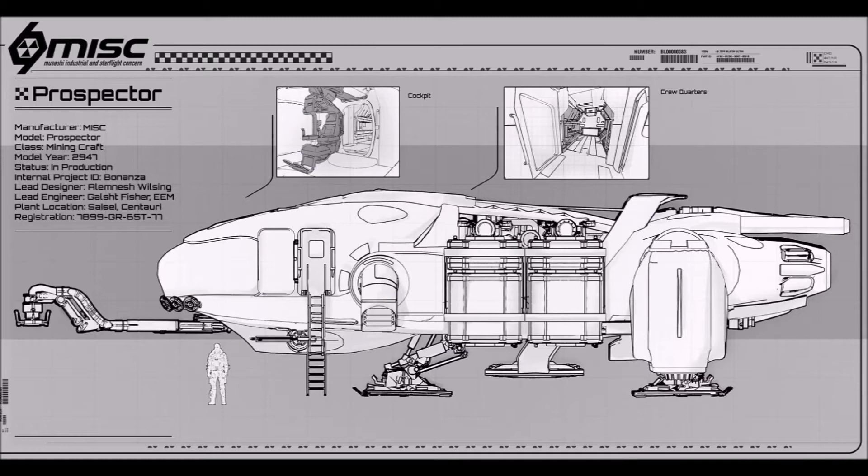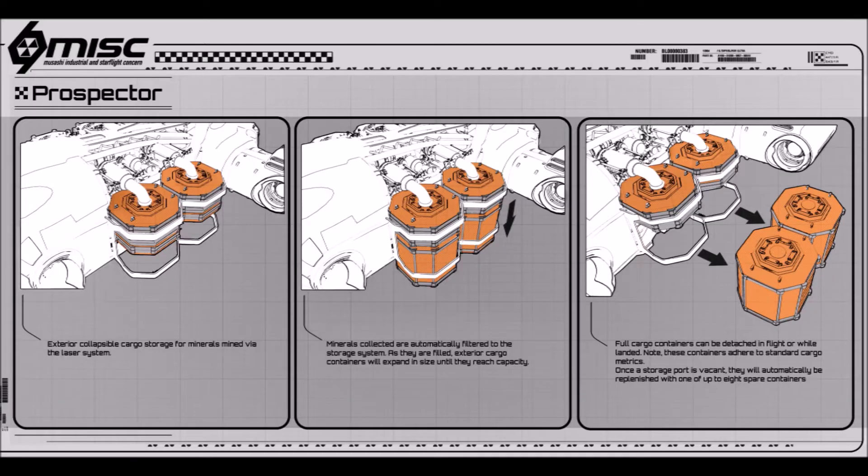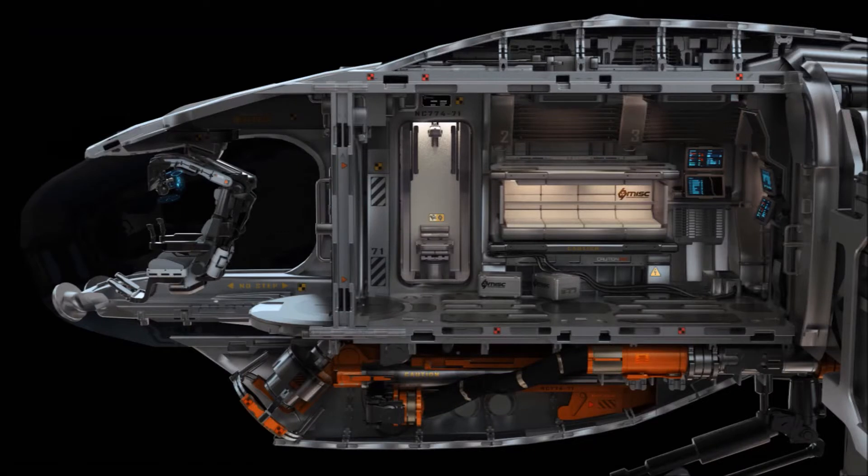Or you can drop those containers, and if you're flying with a partner that's got a Freelancer Max — which has 150 or so SCUs — you could be putting these in the back of the Freelancer. They can go sell the ore at some planet or space station, and you can just continue to mine. If the Freelancer is bringing spare ore containers, you can just keep filling these things up and they can be ferrying them back, while you fly around the planet looking for all the different minerals.